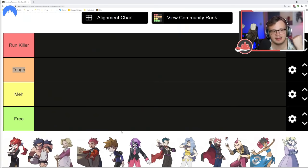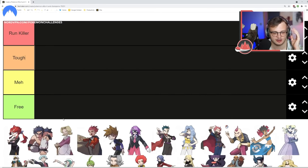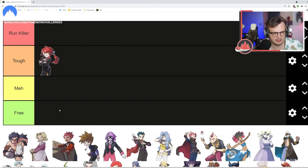Lorelei is pretty tough in both Gen 1 and Gen 3. That Lapras can be rough — she's one of the harder Gen 1 Elite Four members, if not the hardest. Usually if you have an Electric type you can punch through most of her Water types, but without an answer this fight can be rough. Bruno — I want to say Free; his two Onixes just die to anything, and the Hitmons aren't a huge problem.